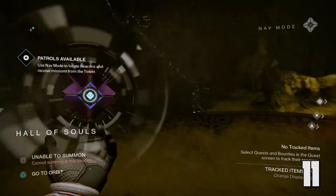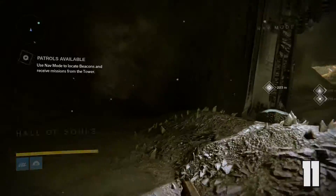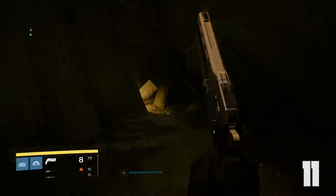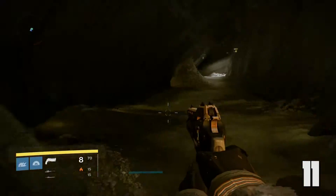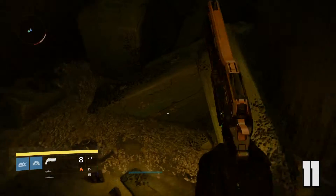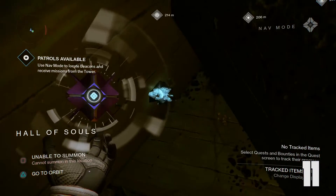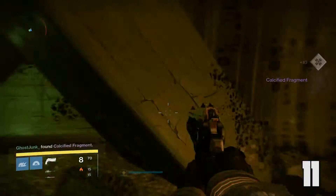Hall of Souls still. You want to grab the wall with the hole in it and jump on the invisible platforms. Then go down the hallway, take a left right here instead of a right, and there'll be a fragment hidden in between two broken pillars. Go ahead and pick that up and we'll have twelve fragments.